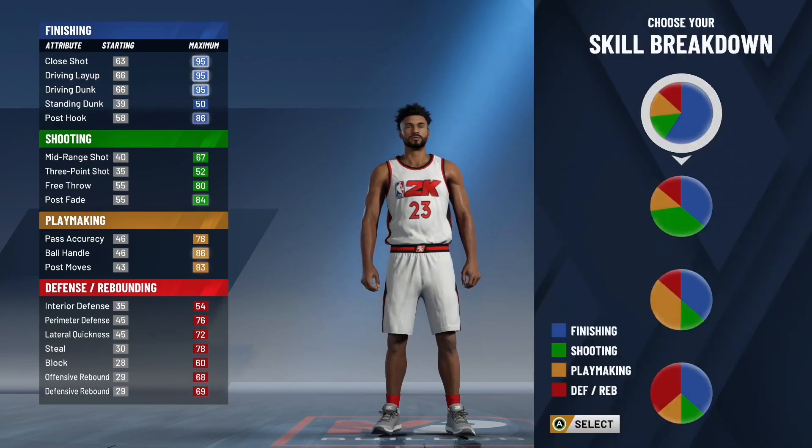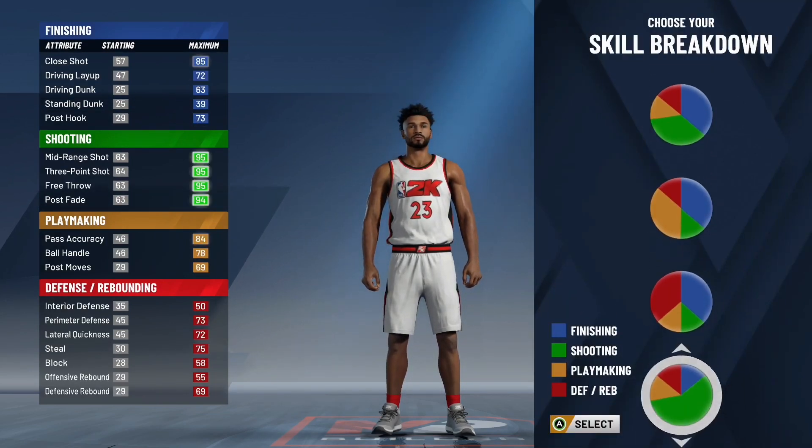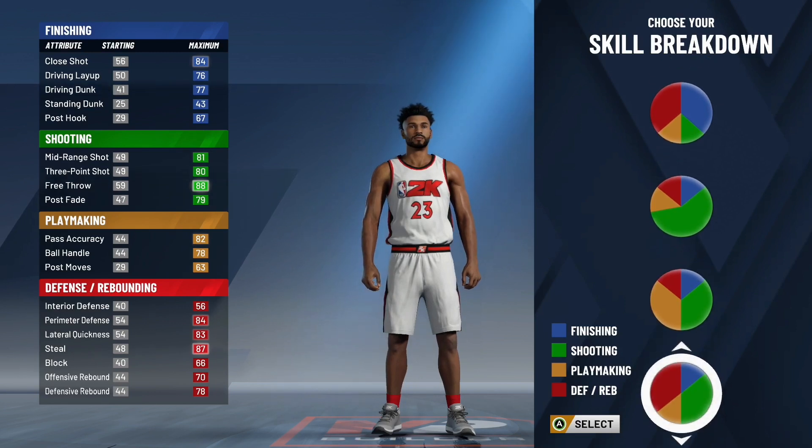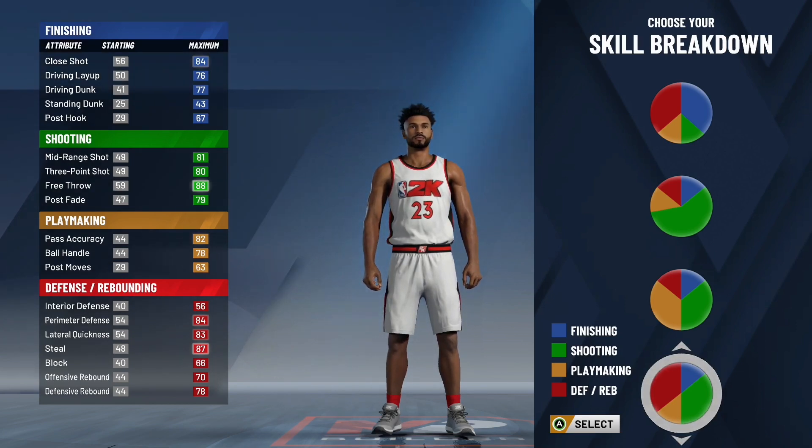Moving on to skill breakdown with this build: I don't know if you can make this build with any other skill breakdown besides the defensive shooting. I haven't seen this build made at any other pie chart — if you have, let me know in the comment section below. We are going to be picking the defensive shooting. You're going to be able to get Hall of Fame shooting badges, Hall of Fame defensive badges, speed with takeover, and pretty decent finishing stats. Make sure you guys do pick the defense and shooting pie chart.